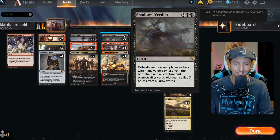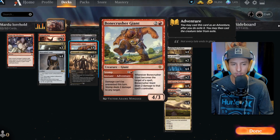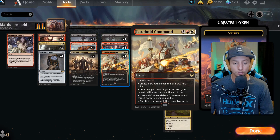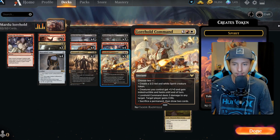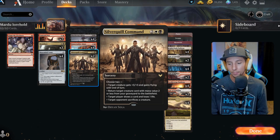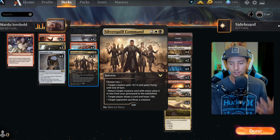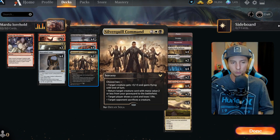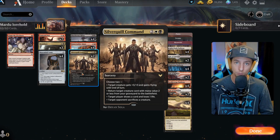We also have some really great instant and sorcery speed spells to go along with Velomachus. We have Shadow's Verdict — it doesn't actually target the Lorehold, and if we're using Luka's ability it exiles our creature anyway, so they won't be on the battlefield. Shadow's Verdict is a great removal tool. We've also got Lorehold Command, which does a lot of things — you can gain a lot of life, create creatures. And then we have Silver Quill Command. I do want to note I have some key changes to this deck I'll break down at the end of the video, but I really like Silver Quill Command — it fits in this deck particularly well.